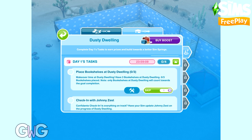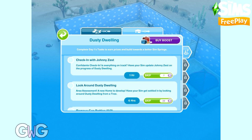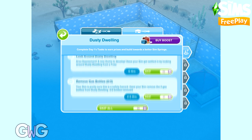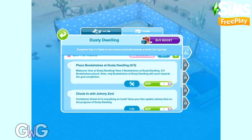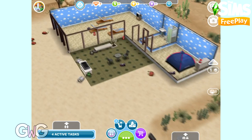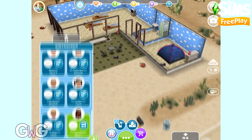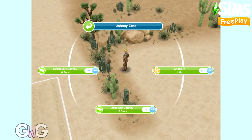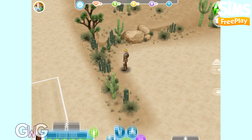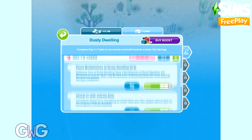The daily tasks for day one are: place three bookshelves at Dusty Dwelling, check in with Johnny Zest, look around Dusty Dwelling using a tree, and remove two gas bottles. I will show you how to do these tasks in this video, but I'm not going to walk you through them step by step — I'll just show you on screen how to complete them.